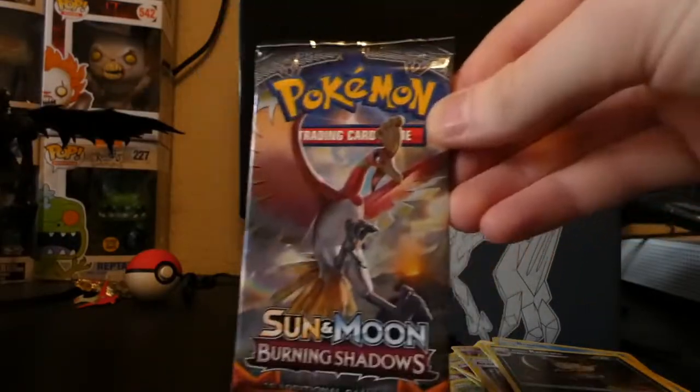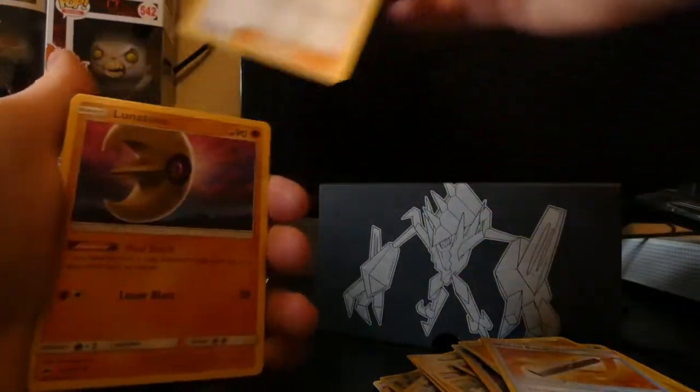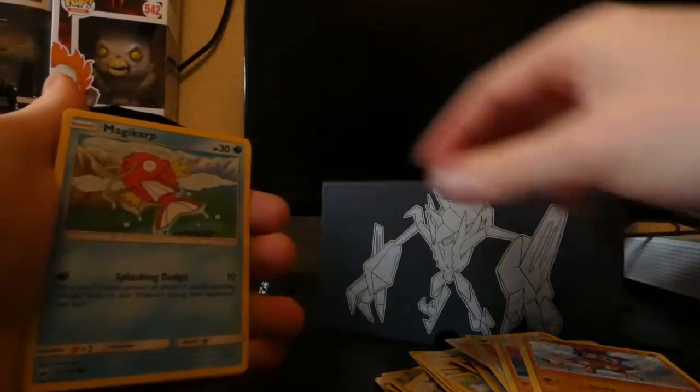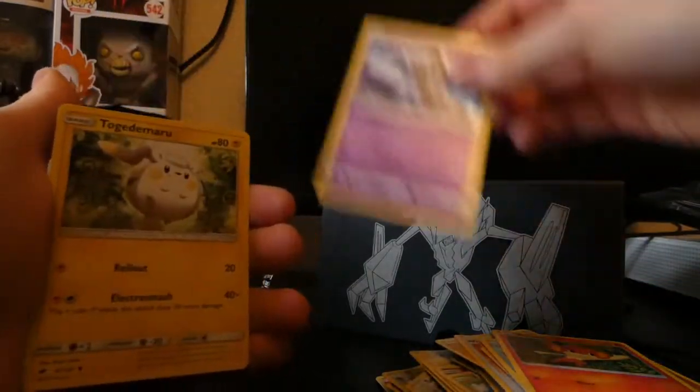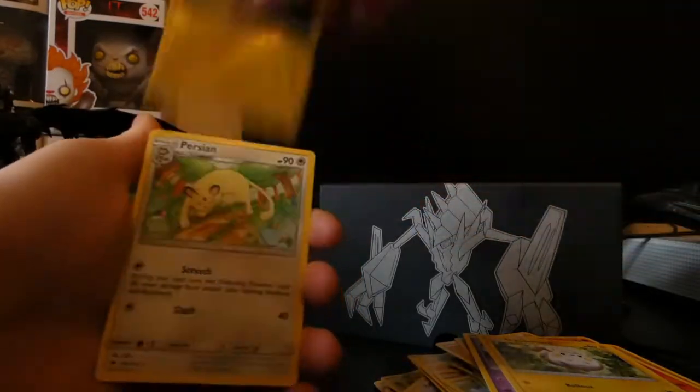Then we've got this last Ho-Oh pack — hopefully something good in it, we'll see. I'm surprised we haven't had any holos yet, but two full arts and a full art trainer — I'm not complaining. Let's get into this one. Code card, one, two, three to the front. Get rid of this electric energy — and ho ho, what have you got for us? A Wishful Baton, Weavile, Lunatone, Mudbray, Magikarp, Passimian, another Croagunk, another Togedemaru, a nice reverse Electivire, and on the end just a regular Persian.